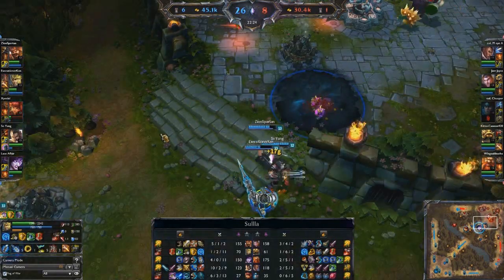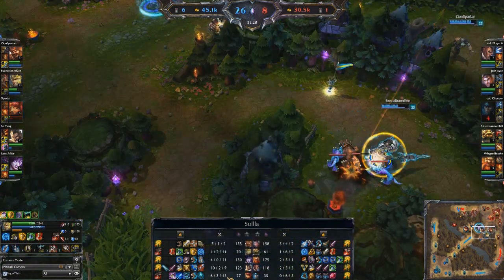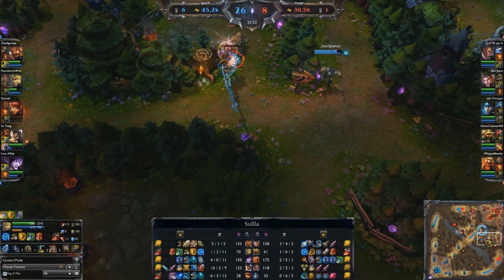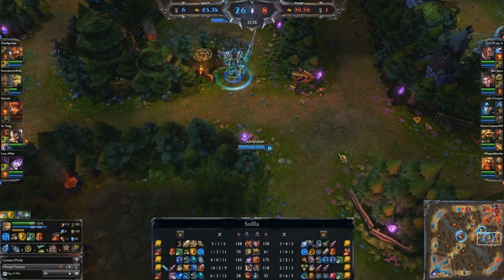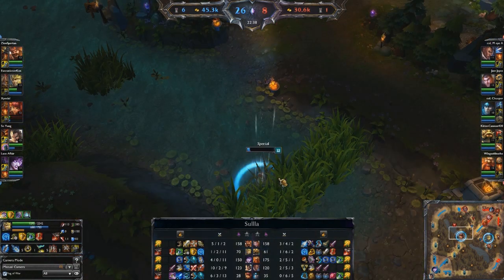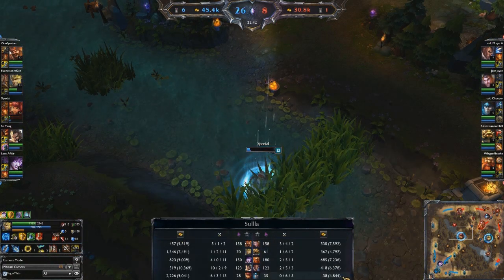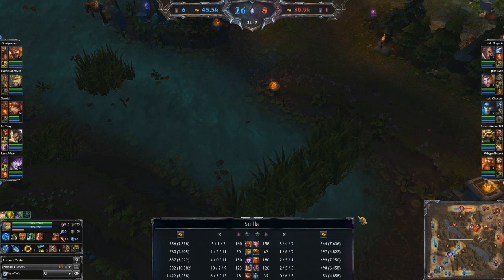If anything, I think they may have over-scaled the gold that supports get. The biggest thing is assists grant almost as much gold as kills now, so if you're getting a lot of assists you get pretty ridiculous amounts of gold and can build a pretty ridiculous amount of ability power off of that. Compared to poor Taric over here who is about 4,000 gold behind in the support matchup — it's similarly one-sided pretty much across the board. This is not a close game — almost a 15,000 gold lead right now.